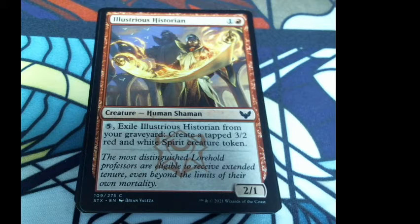Illustrious Historian: one colorless and one red, a 2/1 human shaman. Pay five colorless and exile Illustrious Historian from the graveyard — create a tapped 3/2 red-white spirit creature token. Flavor: 'The most distinguished professors are eligible to receive extended tenure, even beyond the limits of their own mortality.'